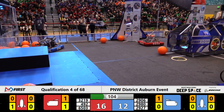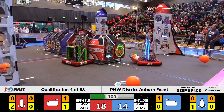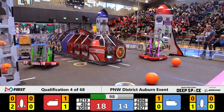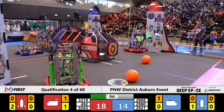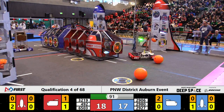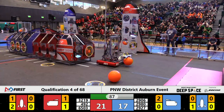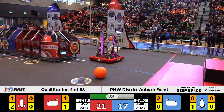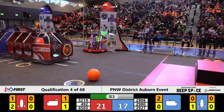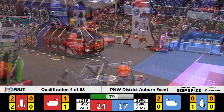Meanwhile, it's 29.80, the Whidbey Island Wildcats, affixing a hatch cover to a blue rocket. 29.27, a wooden box on the pyrotex from GK, and they put cargo onto the blue shuttle. On the red side of the field, 492 Titan Robotics driving Pikachu, and Pikachu just picked up yet another piece of cargo into the rocket ship for the Red Alliance.